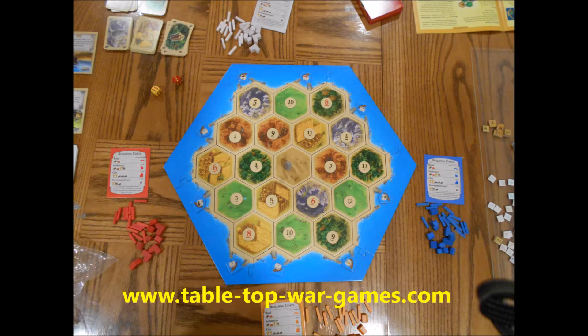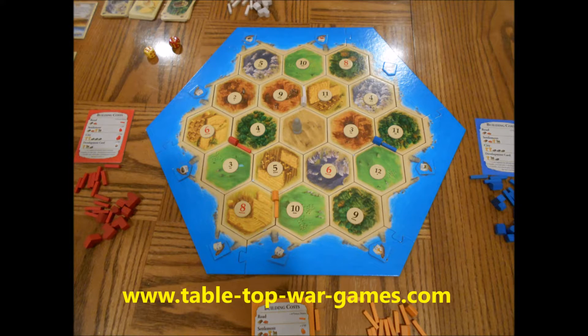We turn the number tiles over, and now the players will do the two rounds of setup. In our game, we roll the dice to see who went first, and went clockwise after that.